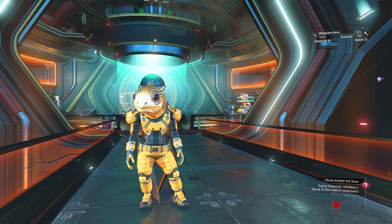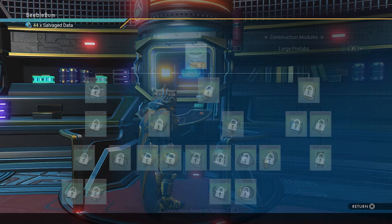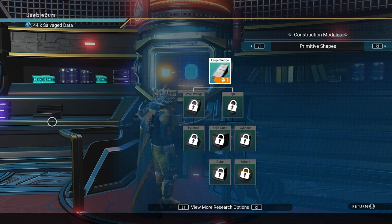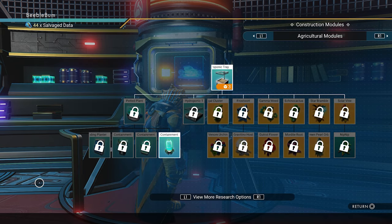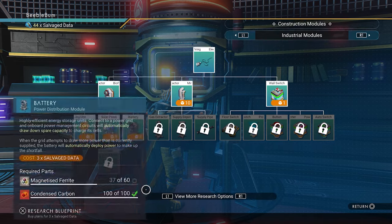You can find me now at the anomaly, because that is where we have to be first. If we go down to the construction research station, we want to unlock a few building parts. I have 44 salvage data here, which is enough. We need to go to the page where we find the mining and industrial modules section.